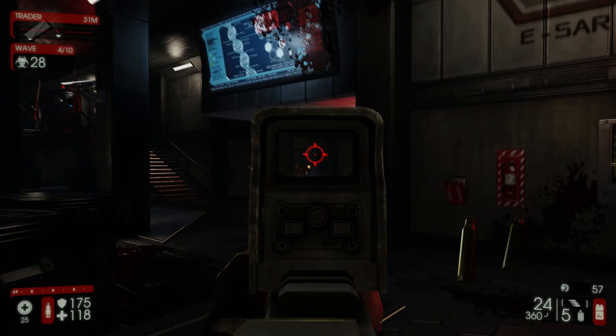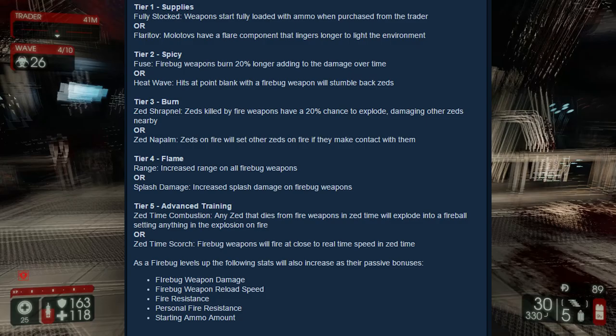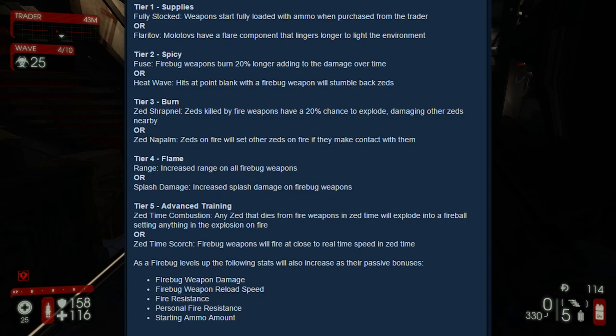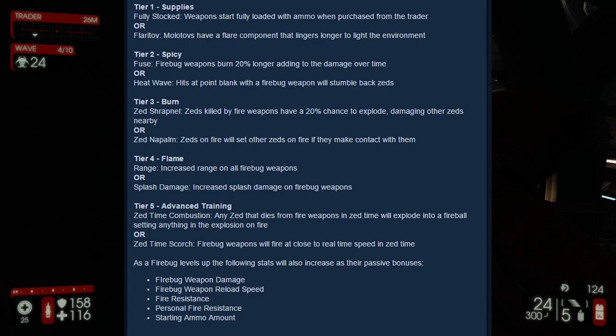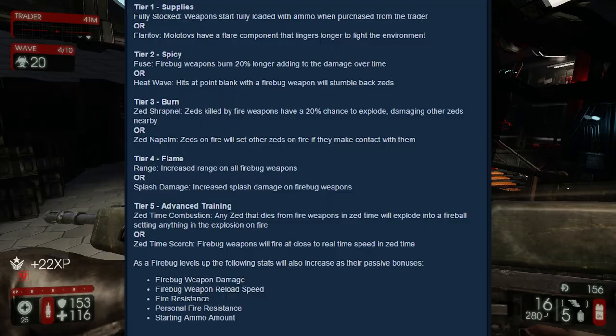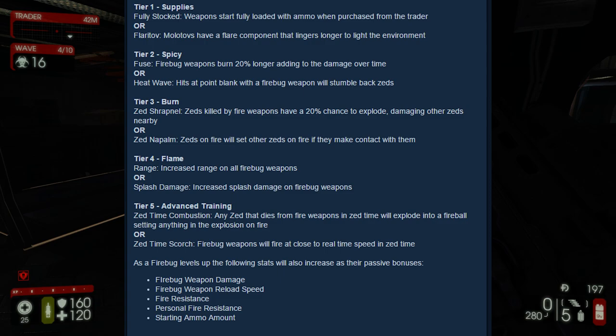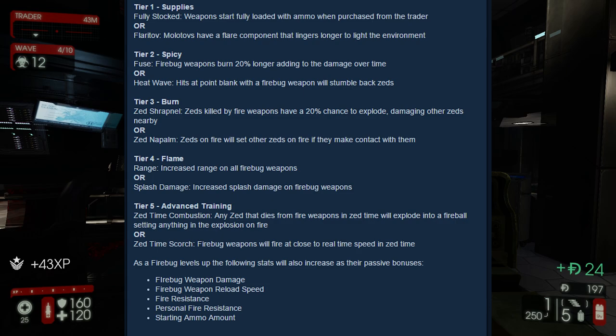I'm going to take a screenshot of all the tier-specific things they're adding for the Firebug perk so you guys can see it yourselves. You get to see all the different tiers and what each tier of perk brings as an option. For example, tier one gives you weapons that start fully loaded with ammo when you purchase from the trader, or molotovs with a flare component that lingers longer to light the environment and help your team see better in a dark environment.